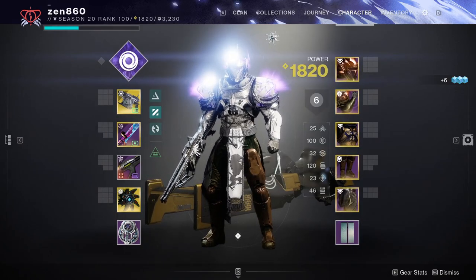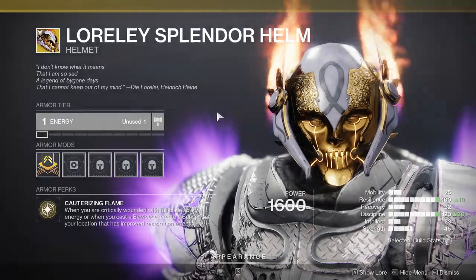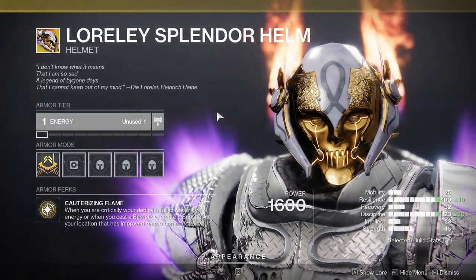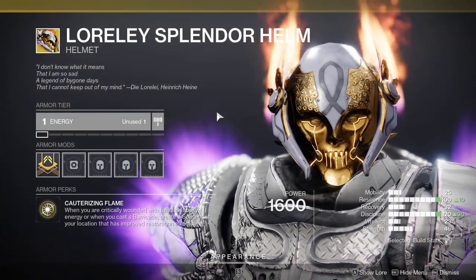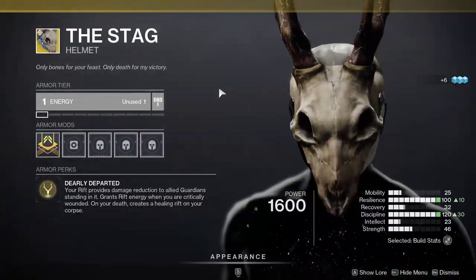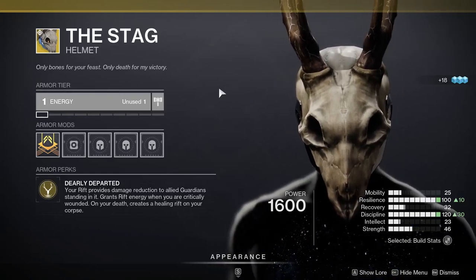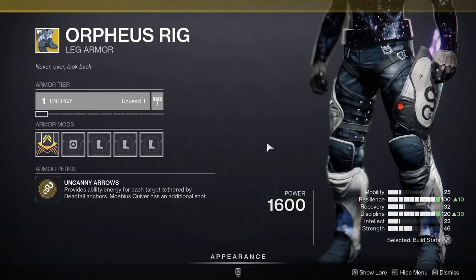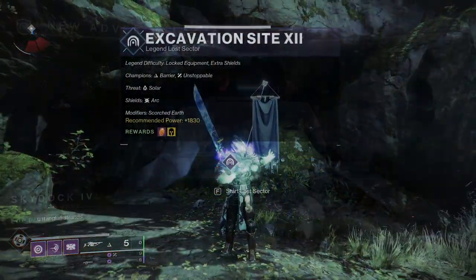You truly don't need any exotic armor — I run none — but I'll give my top recommendation for each class. Titans should run Loralee Splendor for extra regen; it works on non-solar classes, and if your barricade is charged, this exotic gives you double HP. Warlocks should run the Stag, which will prove very helpful versus the boss and allow you to peek shot more effectively. Hunters should use Orpheus Rig for a more deadly super. And now that you know the build, let's hop into the walkthrough.